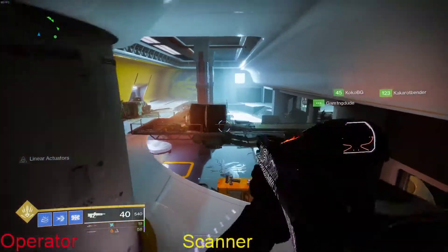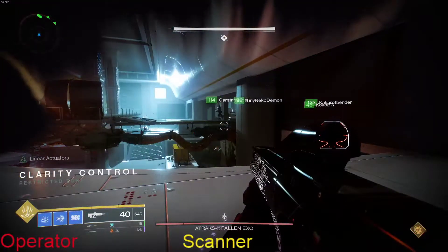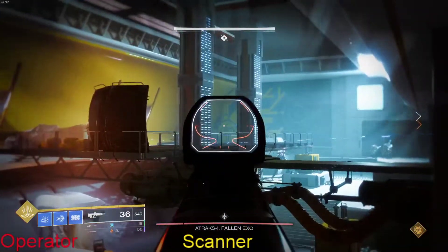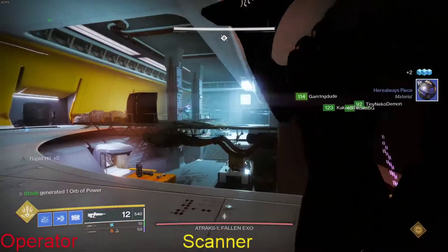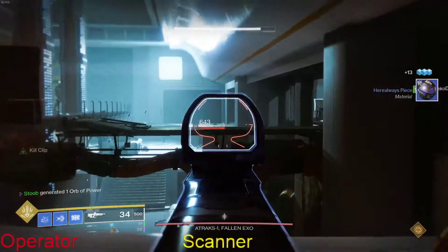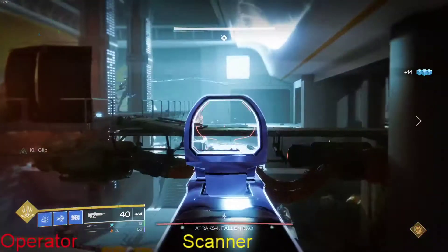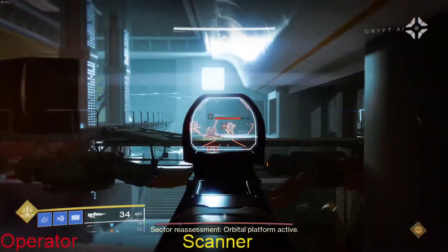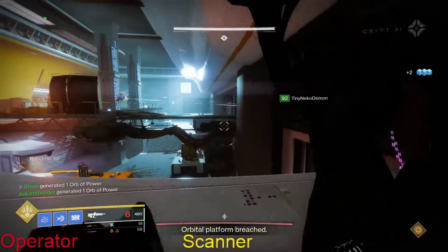What is going on everybody, it's Stu here and welcome to Atraks encounter two of the Deep Stone Crypt raid. I'm doing my absolute best to try and explain this to everybody, because this is still one of the hardest encounters in the raid and the one that gave people the most trouble on day one. At the bottom of the screen you'll notice operator and scanner are live — it's going to work in a similar but different way to the first encounter.